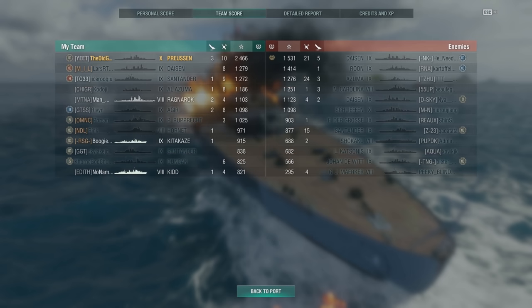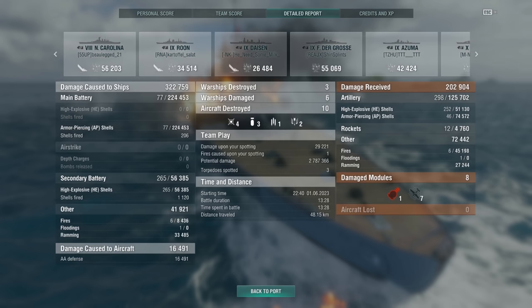Roy does a grand total of 322,000 damage, three kills, securing number one on his team with a base XP of 2,400. That was an entertaining match — a good old secondary fest with 265 secondary hits. Roy, if you had Luchins, that would probably be around 300 to 400 secondary hits with adrenaline rush and the secondary skill going. Great match — thank you for sending it in, Roy. Just a good old-fashioned German battleship doing German battleship things, even if it's a newer German battleship. Hope you guys enjoyed this video — drop a like, leave a comment, subscribe to the channel. We're on our way to 50,000 subscribers.